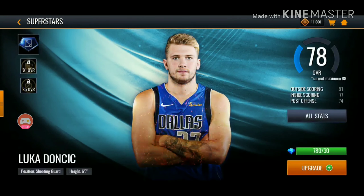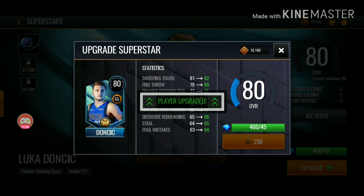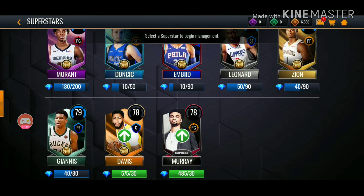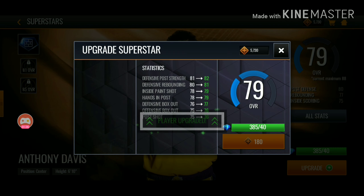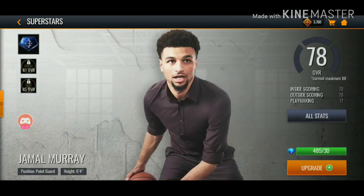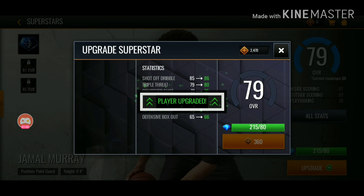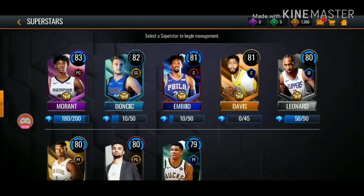Then we got Luka down here — go ahead and do that. We'll definitely have enough to finish off everybody. Luka should be upgraded to at least an 81 — he's got his second stuff, so he's going to be upgraded to 82 overall. Then we got Anthony Davis and Jamal Murray down here. He's an 80 — can we get him up to an 81? Yes we can, because then he's going to get his second ability. I have no idea what his second ability even is.